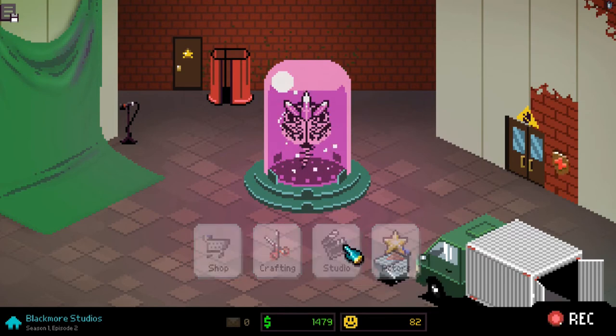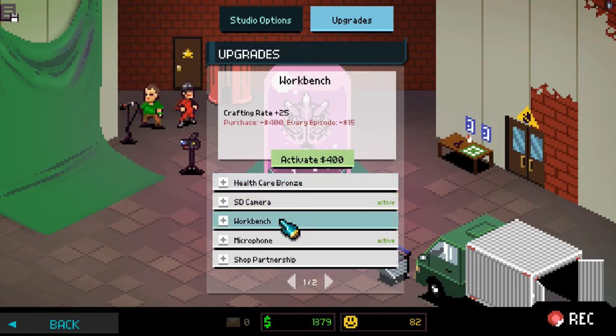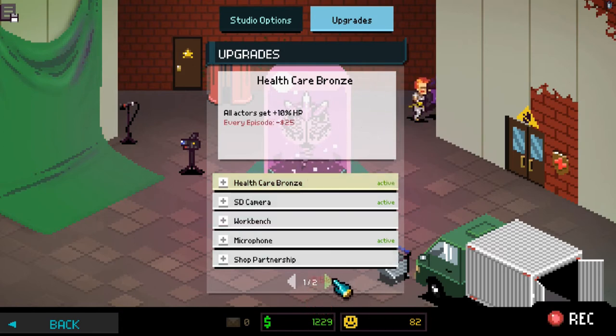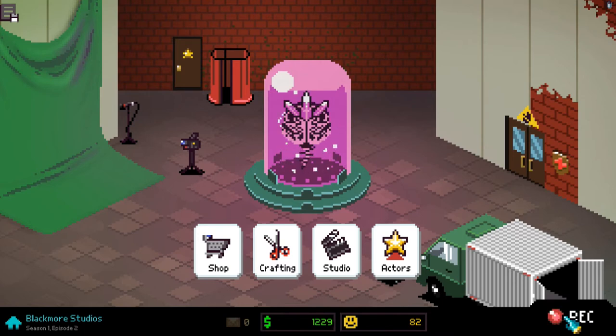Before we get into the next episode, I forgot I wanted to upgrade the studio. Now that we know how the money works, let's go ahead and get ourselves a camera. The workbench gives me crafting rate plus 25 — I don't really know what that means. We already have the microphone. Shop makes things less expensive. We could probably do with the healthcare for now, and probably next episode I'm going to get the bigger studio. It looks like we're going to lose 422 through this episode, so we have to be mindful of that and that we're maybe at the limit of making a profit. Let's go ahead and record our next episode.